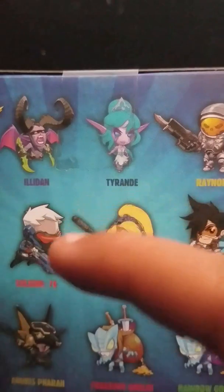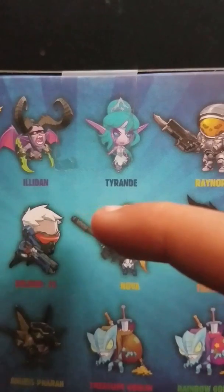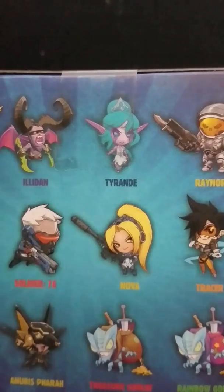We also have Illidan, Tyranid — I can't pronounce these — and Raynor, something like that. So we also have a Tracer there on the side of the box. This is the front though. I really like the front, but the sides are really cool.